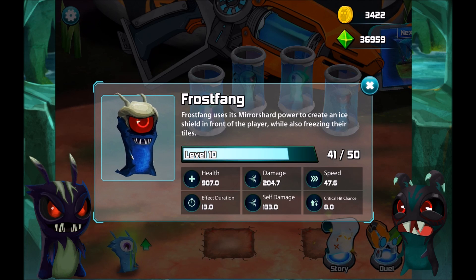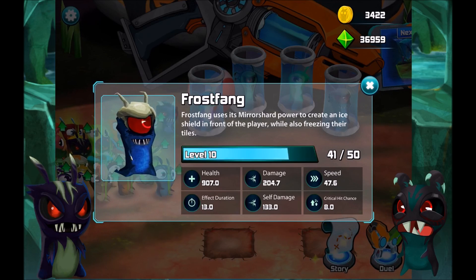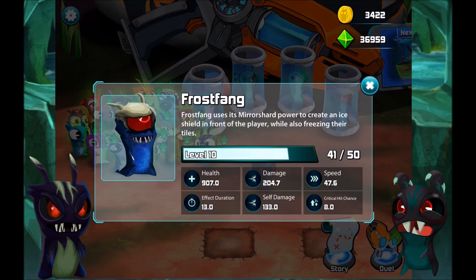Let's take a look at Frost Fang. Frost Fang uses its Miro Shard power to create an ice shield in front of the player, while also freezing their tiles. It's a little bit worse than Frost Fang in Slugter Sluggerout 1, because in that one we didn't have any side effect, but in this one apparently our tiles are gonna get frozen.